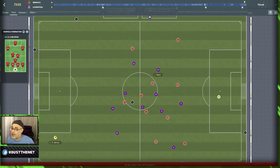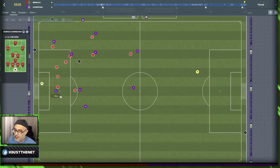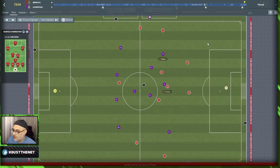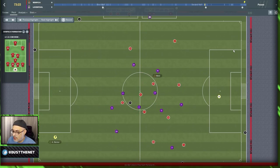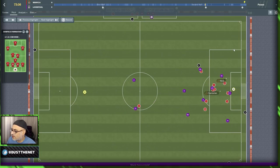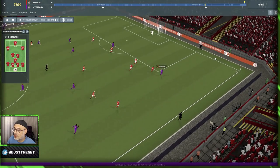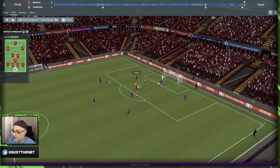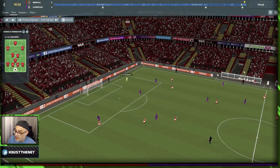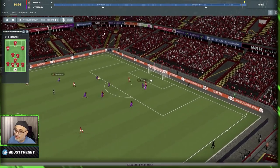Eventually we beat Benfica three goals to nil. Mane scored the first goal. Our second goal came after pressure — Allison picks it up, brings it forward, looks for Salah, finds Chamberlain, who backheels the ball to Mane. Our final goal: Allison throws out to Robertson, Robertson plays the perfect pass for Firmino, and Firmino makes it three. There's variety in our goals — all coming from sustained pressure and build-up play.